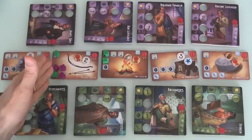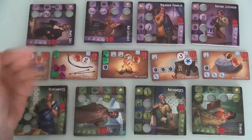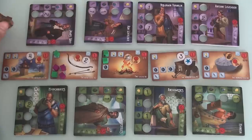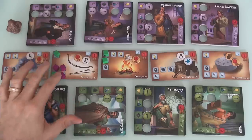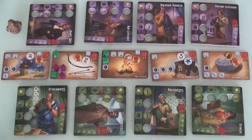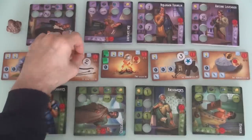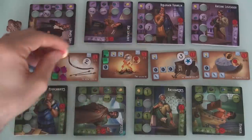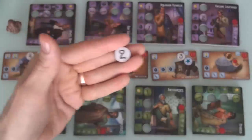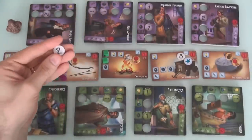Whoever was the last person to contribute to the invention takes the DaVinci token, which is important for tie-breaking. So Jen claims the DaVinci for being the final person who triggered the invention. Jen's got three cubes there, I've got two. It looks like Team Purple gets first dibs. Jen's got to decide — does she want this medal worth three points, straight up at the end of the game? Or does she want this number two upgrade token?